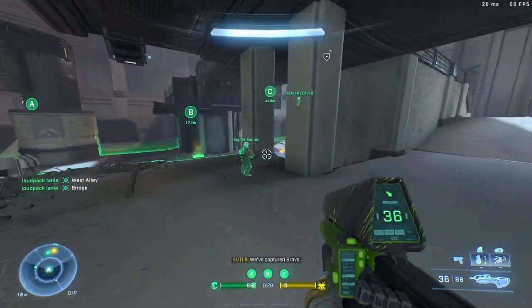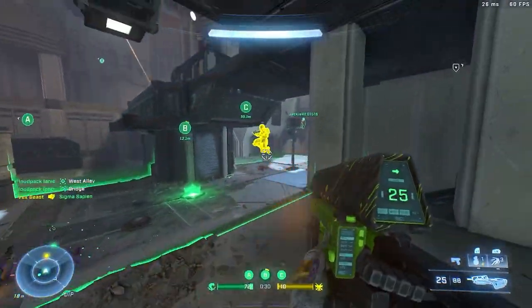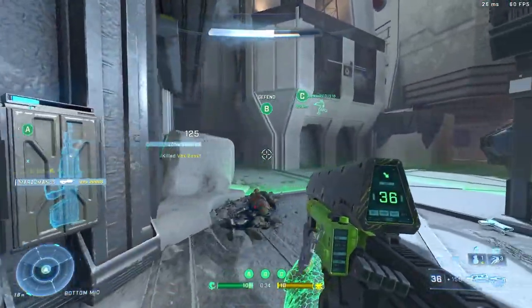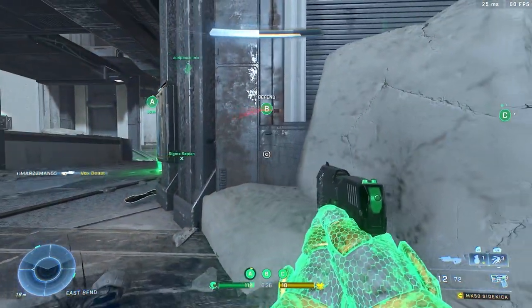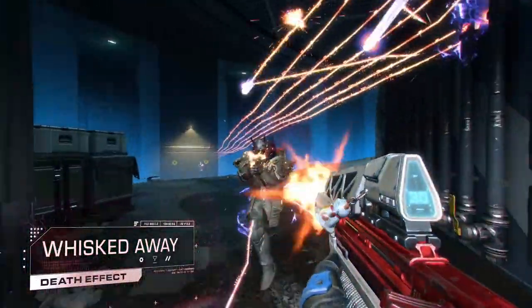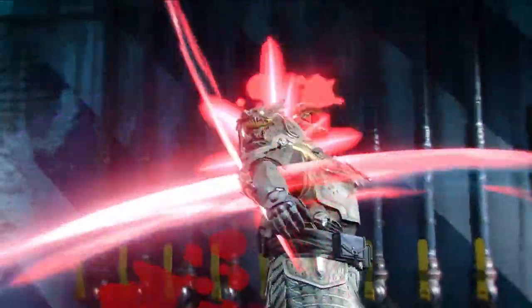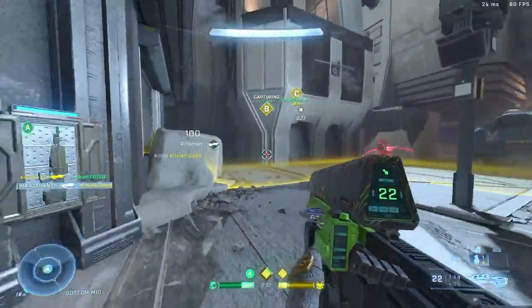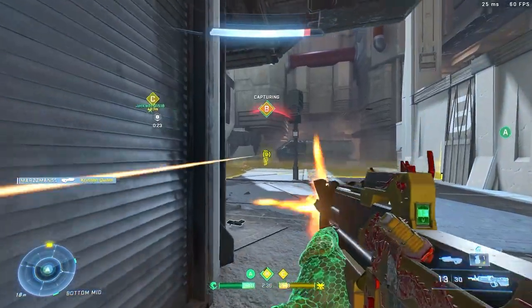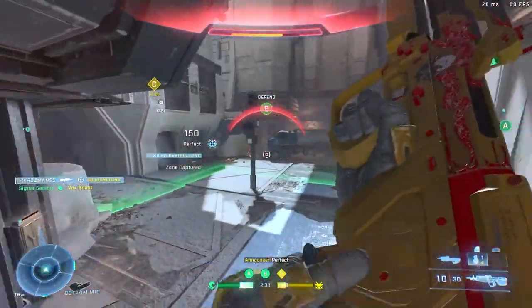Not only are you going to see different helmets and variations, but you're also going to see a lot of different auras that you can now place upon your Spartan — Spirited Thoughts, which makes your Spartan helmet look like it's a demon; the Whisk Away, which is kind of like a sliced blade effect when you get a kill; or even the new Bandit Crimson Dawn model, which is very unique and has a really cool concept with the dragon on it.